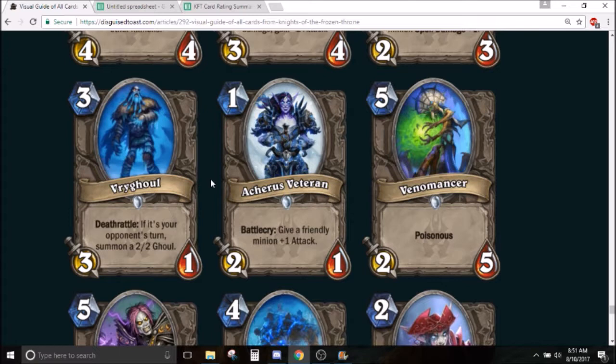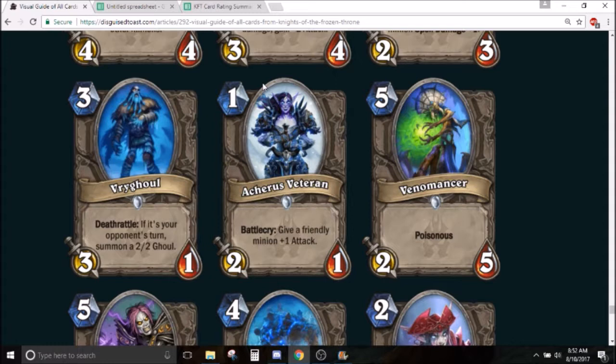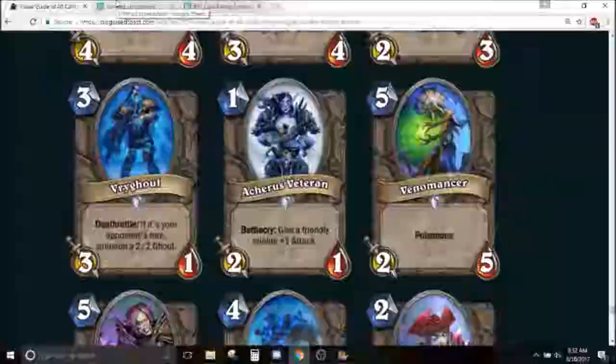Vryghoul — 3 mana 3/1. Deathrattle: if it's your opponent's turn, summon a 2/2 ghoul. This card's really bad. If you want this effect you should just play Eggnapper, which unconditionally gives you 2/1/1s — probably better than a 2/2. This sees no play. In arena, Eggnapper is pretty good, but conditional Eggnapper is not very good. A 3/1 stat line is one where you want to be trading into bigger minions on your turn — they don't want to be trading into your 3/1. This is just a bad card; I'll give it a 1 and a half.